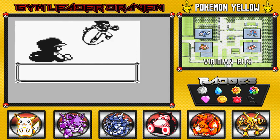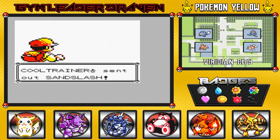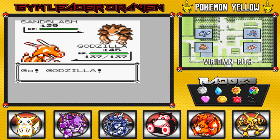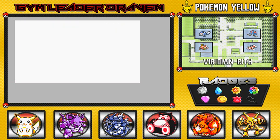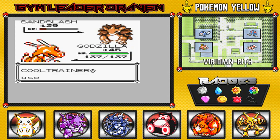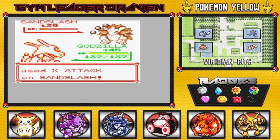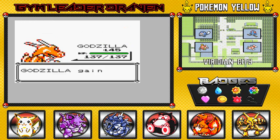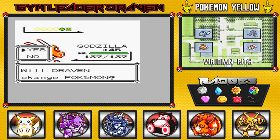Here we go. We've got a trainer coming out with his Sandslash at level 39. Don't take these guys for granted, because they do have some stronger Pokemon. Critical hit, and that X-Attack is going to come right now. Let's finish this off with a Slash Attack. He's bumping up his Pokemon — he's going to be wasting it. Another Slash Attack. It doesn't feel so good to lose like that. And he's coming out with Dugtrio.